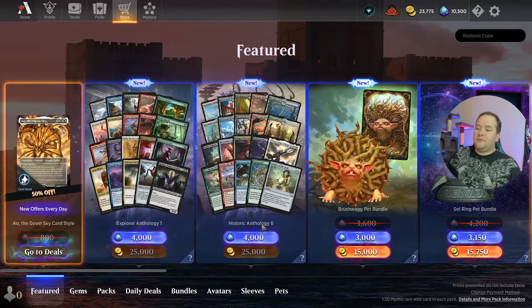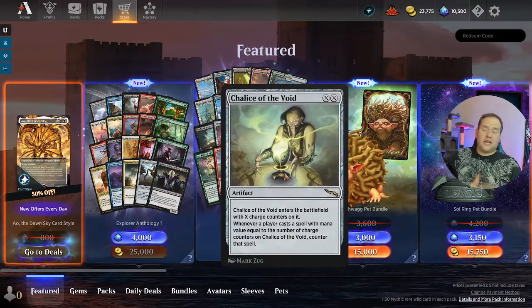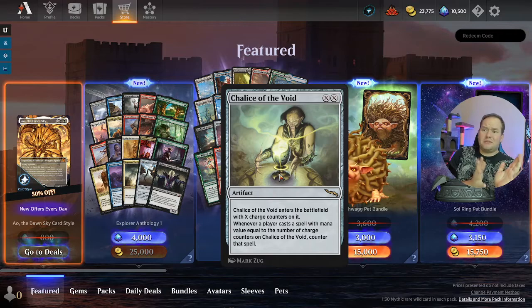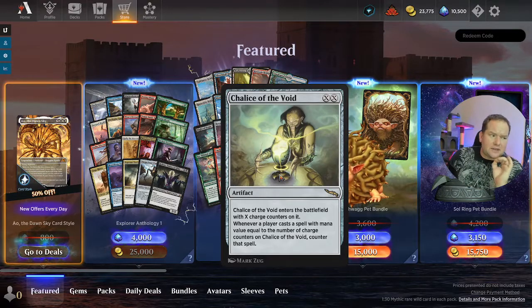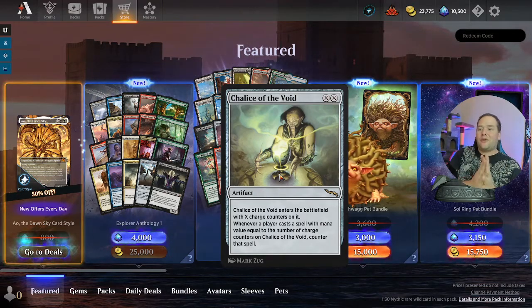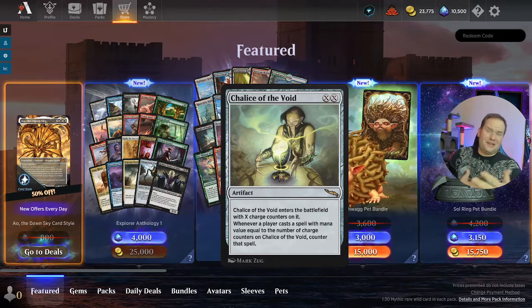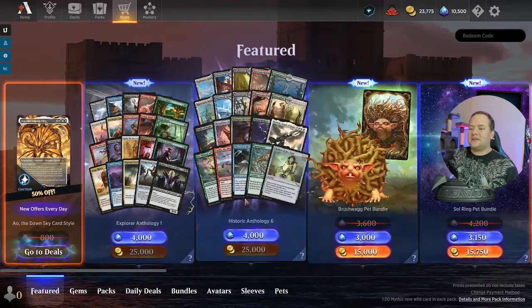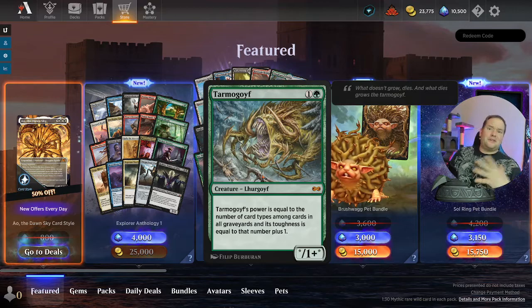Let's start off with Historic Anthology Six. First up is Chalice of the Void — a very, very good, iconic card through Magic history. I think this is a great thing to have in Historic. There are a lot of decks that Chalice of the Void will basically break, but it's actually there for that reason. It is a staple in Modern, and like Historic is turning into Modern more or less, so having this card will open it up for other decks. Next is Tarmogoyf, another Modern staple.